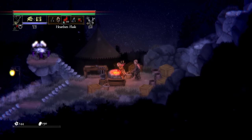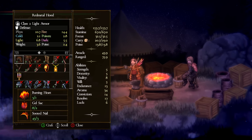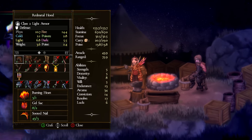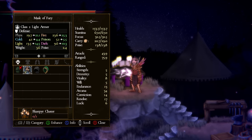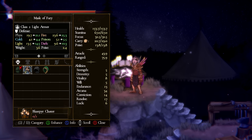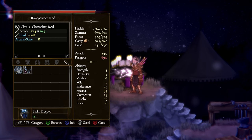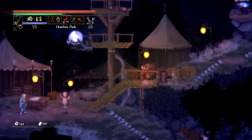Over here is the blacksmith — you don't interact with the NPC directly, you use the table to craft equipment using materials found from mages. At the enhancement station you can upgrade equipment using upgrade materials to increase the tier, further increasing defense on armor or damage and sometimes scaling on weapons.